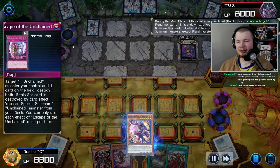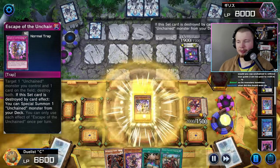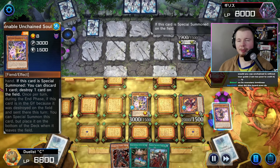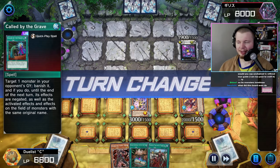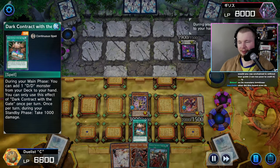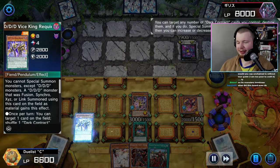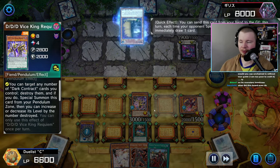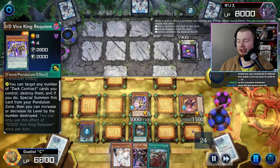Escape of the Unchained is set. We go for Sharvara, summon out the Abominable Unchained Soul. We can go Dark Contract here — Dark Contract searches the Requiem. This is going to make a Matchy next. Requiem targets Dark Contract, they're going to go for Maxx C — we ash it obviously.